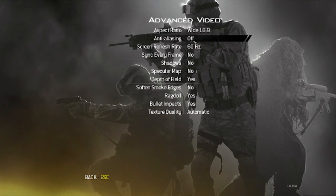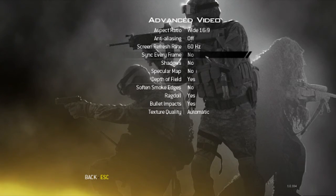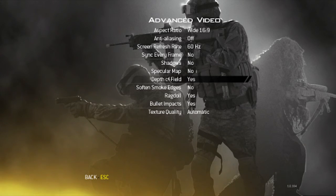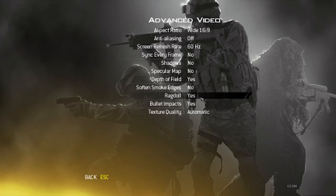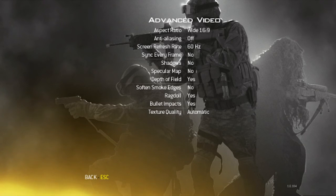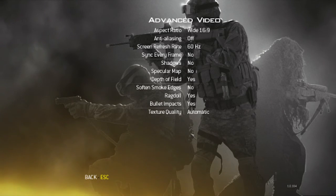I turned off anti-aliasing — normally it's at two times, you're gonna want to turn that off. I was messing with these screen refresh rate settings for a while and I finally got something that worked. I really don't get any FPS drop anymore, so I can quick scope and stuff now and get some better gameplay. Depth of Field I leave on, Ragdoll I leave on. Do not set your quality to low, and don't set it to high — just set it to automatic because I found I got no lag. When I set the graphics to low, not only was the quality much worse but the lag was much greater.